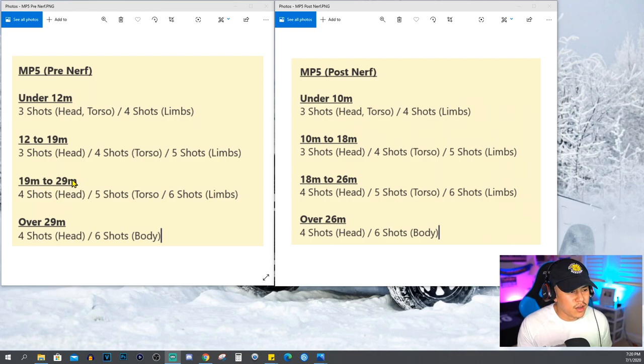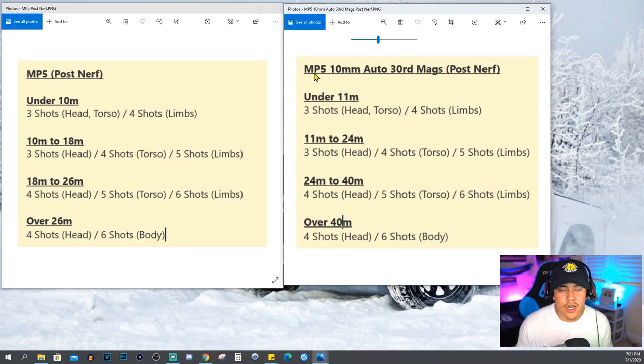Here is where the nerf actually comes into play: the 19-to-29-meter range was reduced to 18-to-26 meters — and keep in mind this is without attachments that increase damage range. Now let's look at the 10mm auto 30-round magazine. With those magazines, the damage range actually does get increased slightly at close range, and you really start seeing the advantage at mid-range to borderline long-range.